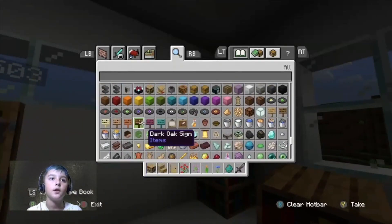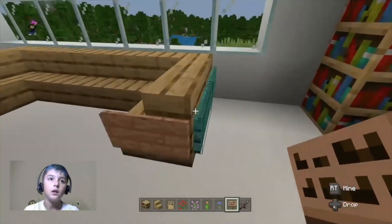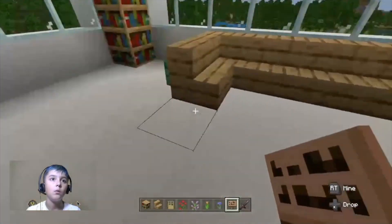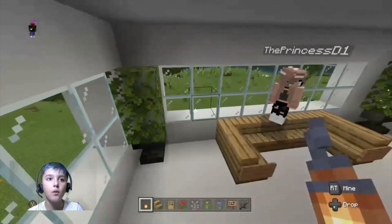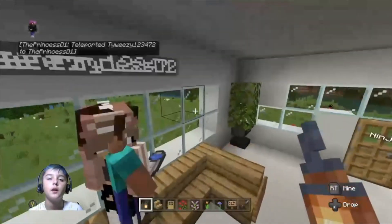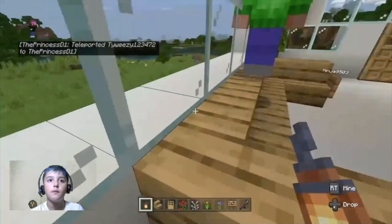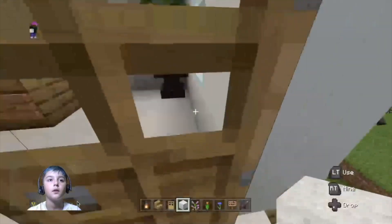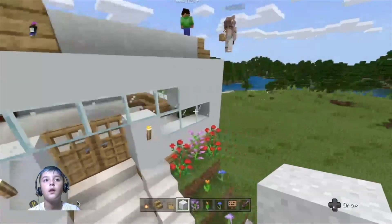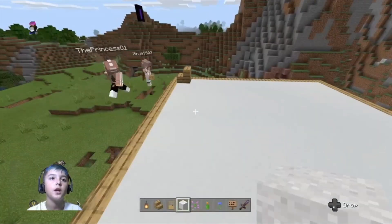Where are those signs at? Oh, here! Whoa, how did you make that? That looks actually really good — that looks actually very good, good job! Well there's another portal over there.